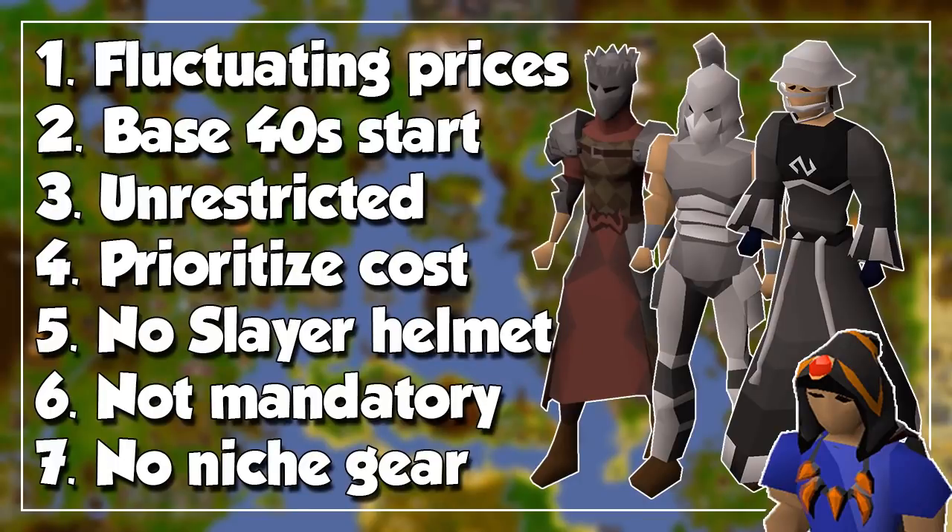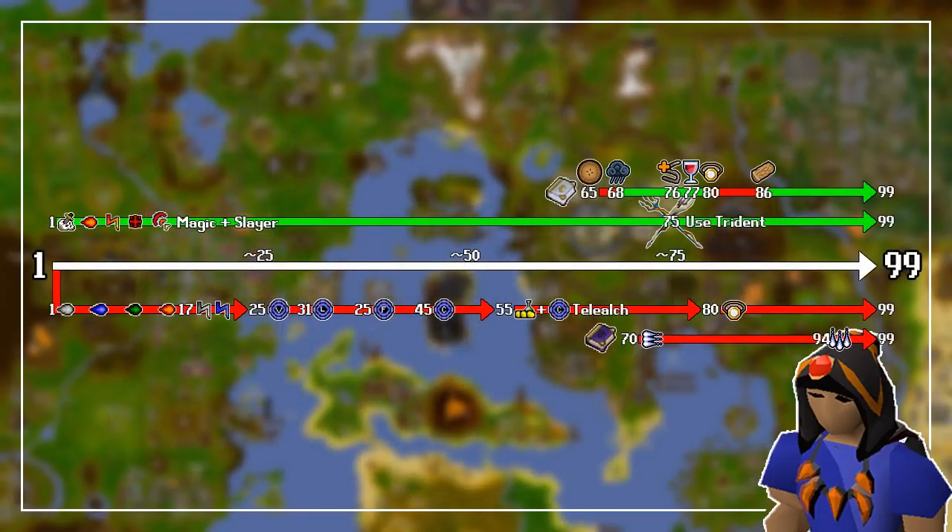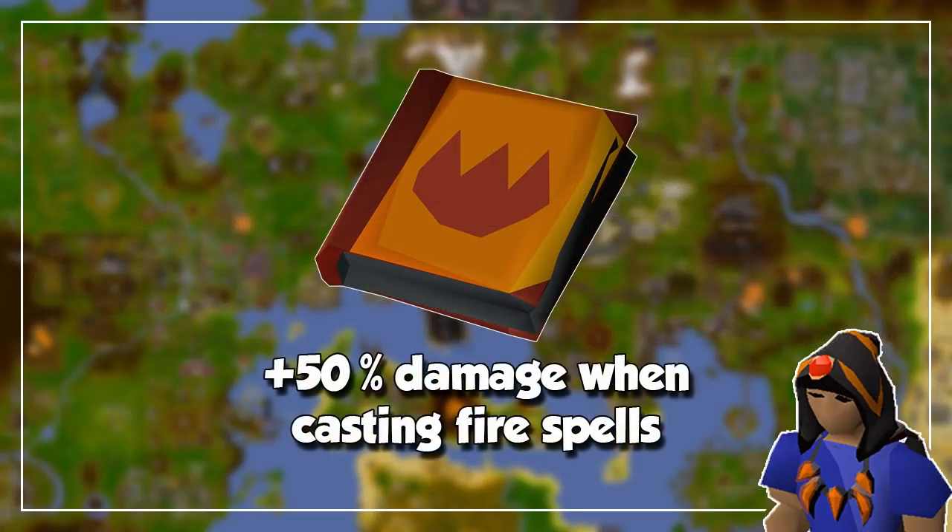So with these disclaimers out of the way, let's begin. As an honorable mention at the very start, we have the Tome of Fire. If you are really looking into magic training through combat, this item will increase your damage by a whopping 50% when using fire spells, so it's a good investment for your plan.